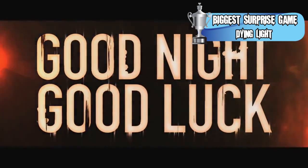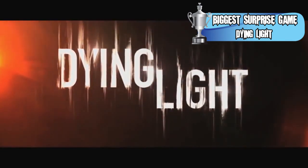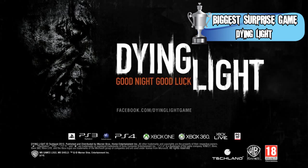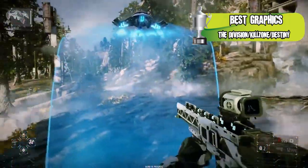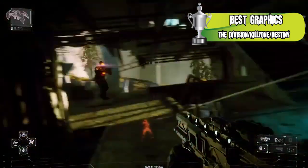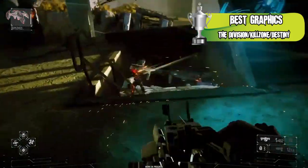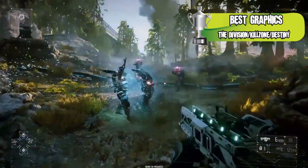The next category is Best Graphics, which was a little tricky because a lot of games look even better in person than in trailers or press conferences. I didn't get to see every game at E3 in person, but I saw a good majority. The runner-up is a three-way tie between The Division, Killzone: Shadow Fall, and Destiny. All three looked super impressive — some specific effects in each were worthy of the award themselves, but none stood out significantly above the others, so I grouped them together as runners-up.